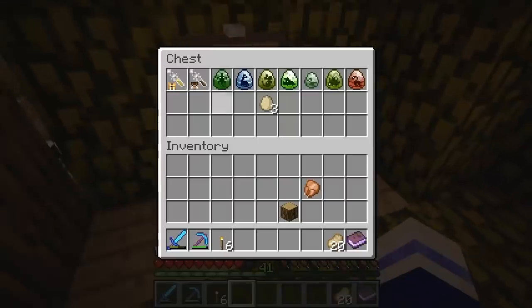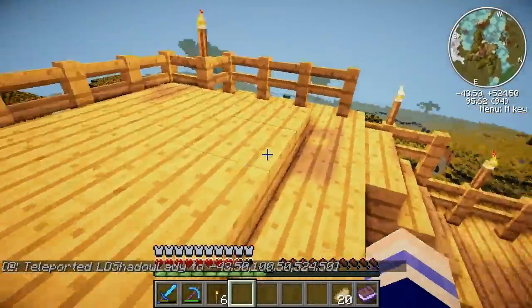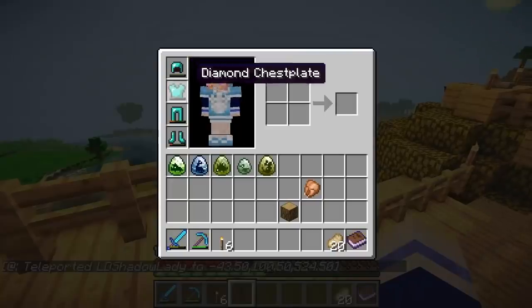So our dinosaur eggs are in here. I can't escape that way. Let's get out of here. Ow, there's pain involved! Oh no! That reminds me, my helmet is about to die.